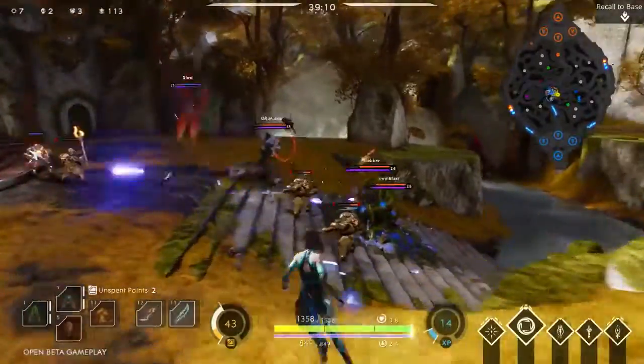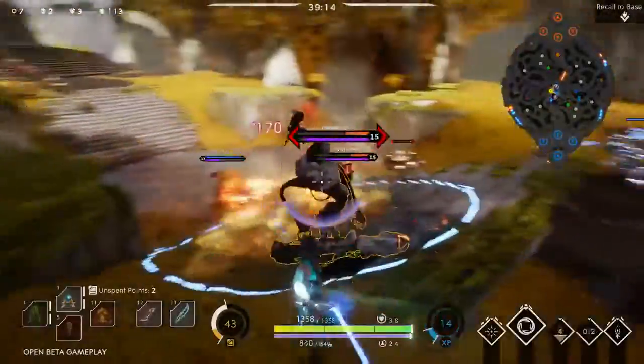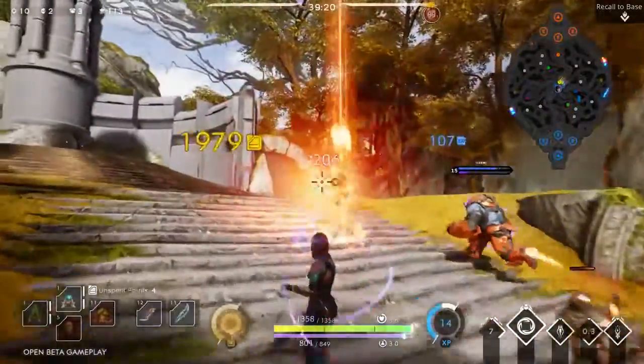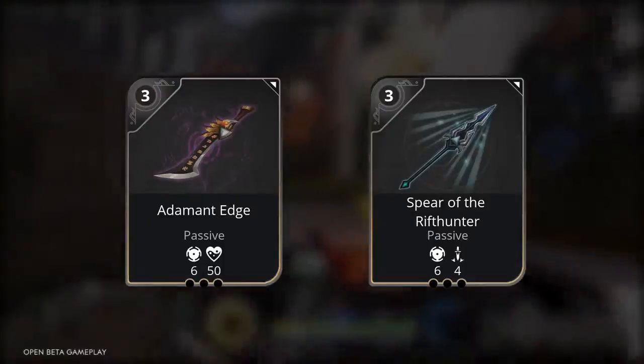Yin is a melee carry who uses her whip and powerful wind magic to dispatch her enemies. Though she and Aurora came from a life of crime, Yin rose to the rank of first guardian of her city. Focus on buying cards that increase your power and critical strike chance.